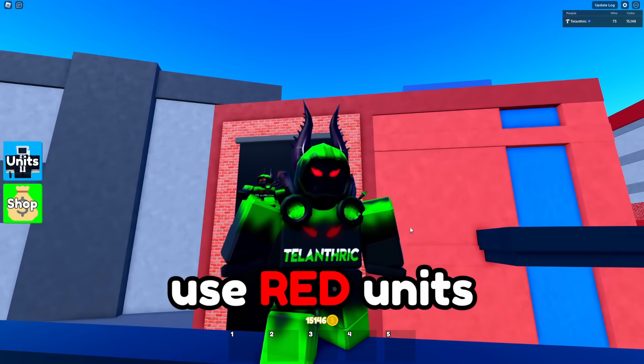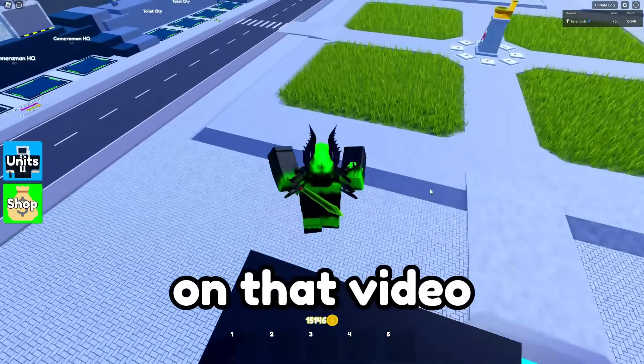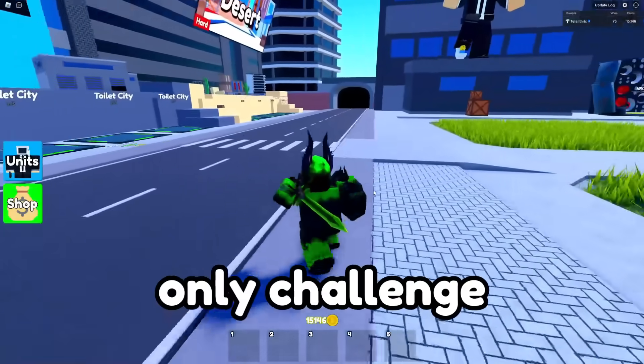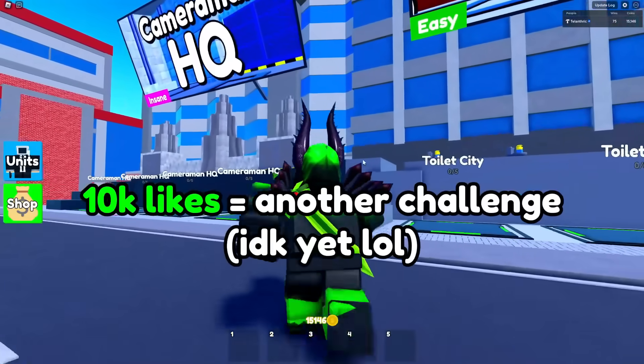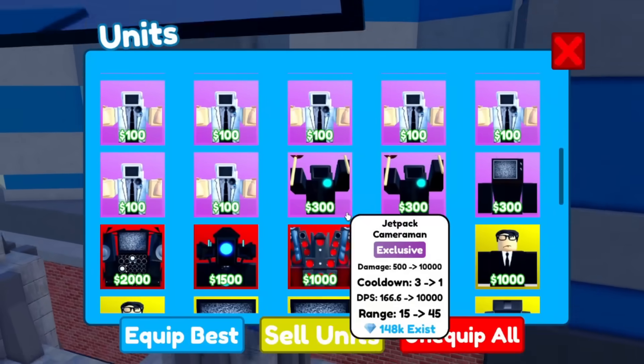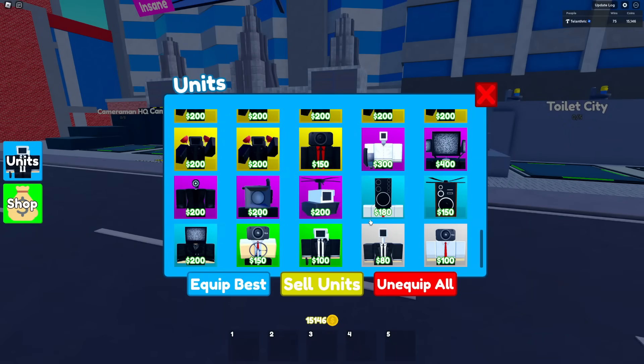Yesterday, I did a challenge where I could only use red units in Toilet Tower Defense, but I said if we hit 7,000 likes on that video, then I'd do a blue units only challenge, and we did. So if this video hits 10,000 likes, I don't really think we have any other colors of units — maybe gray. I'm gonna come up with something though. It's gonna be a good idea.